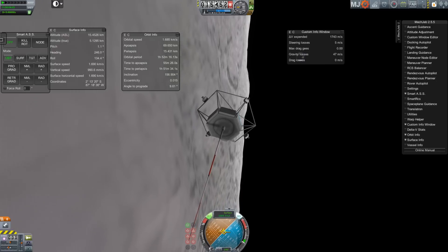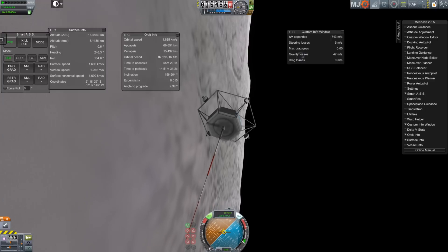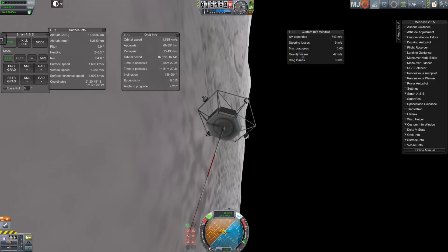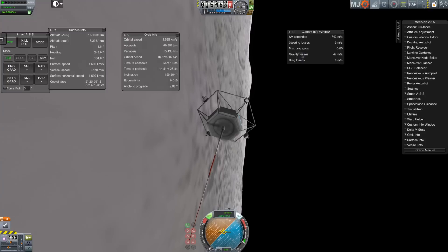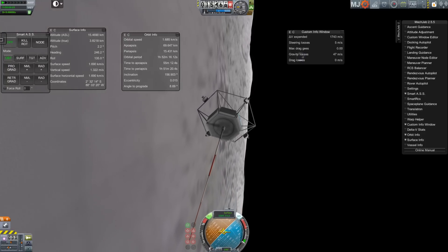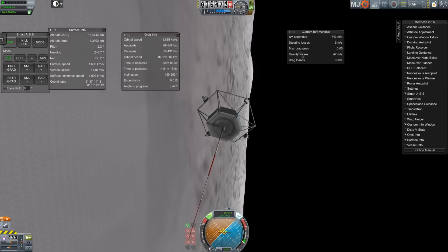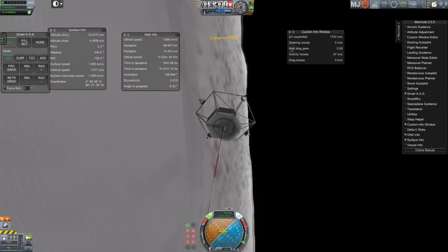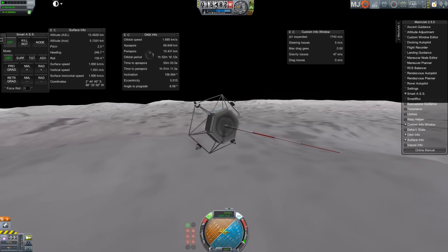The reason that I lost the delta V was because I had the four-way reaction control system thrusters, and when those were throttled up it was running those thrusters to accelerate me. Those were less efficient than the tiny little thruster on the back, so I was losing fuel through those. I was getting thrust from them, but significantly less efficiently than from the main engine.